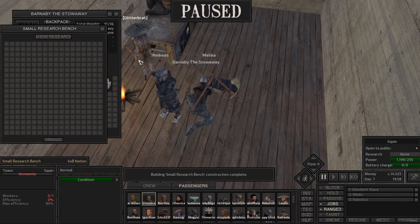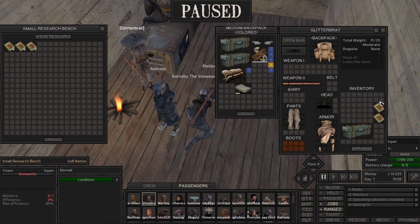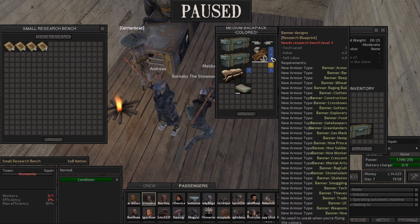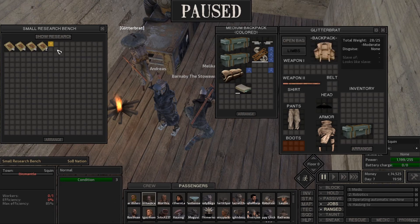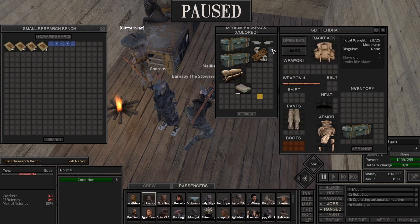Building research bench done — good. Open this, put these in here. Okay, now we got a research bench. Right-click to learn tech. Three, boop, boop, boop. That should be it.